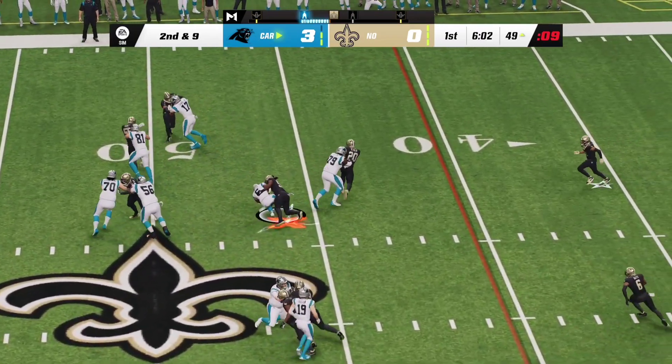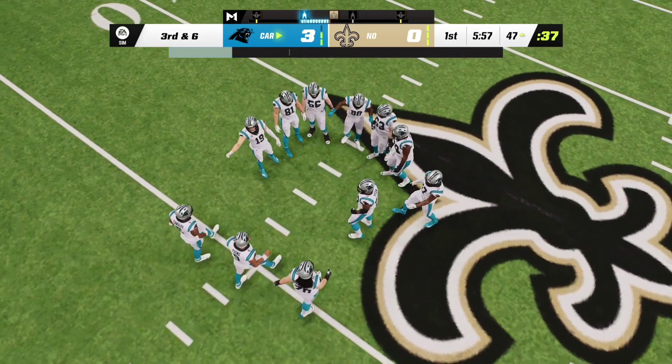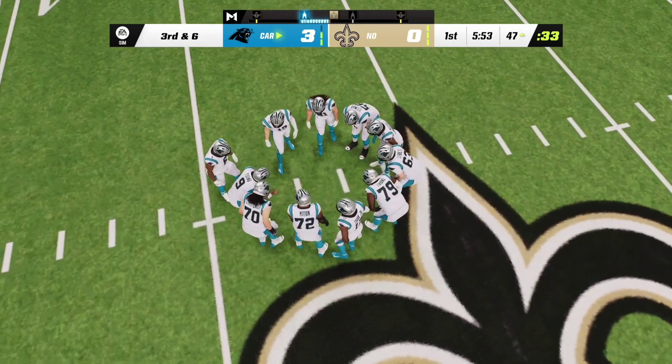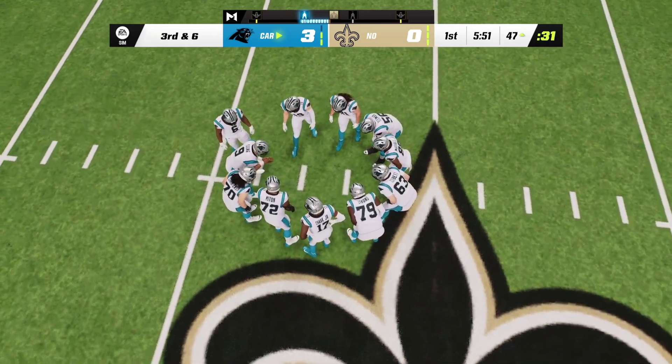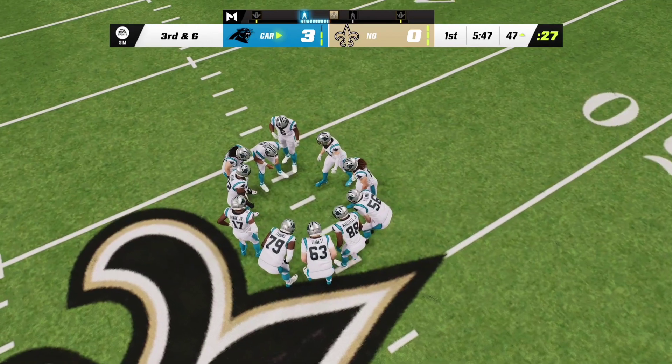Second down back to Sanders — only gets three yards there. On the heels with a one-yard pickup, sets up third and six. Not a whole lot of room to operate there on that carry. They did a really nice job staying in their proper places and not allowing any lanes to open up.